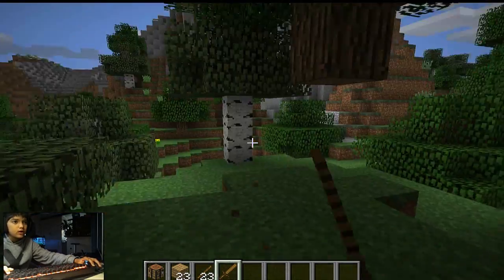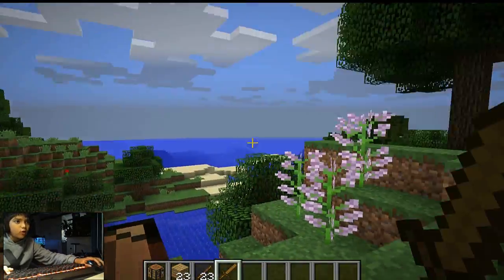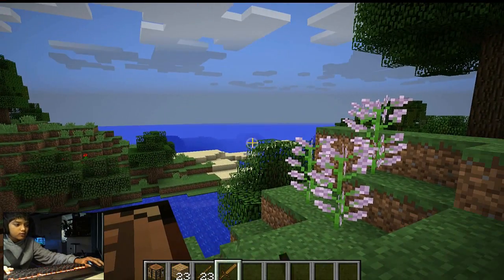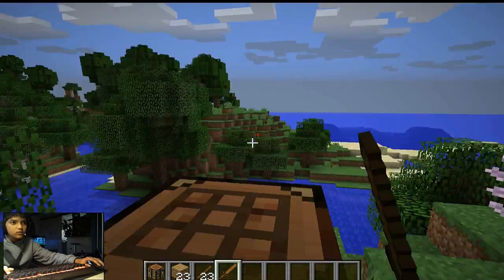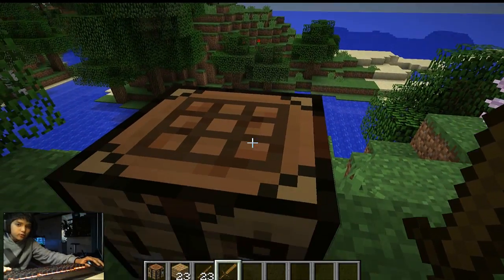The sword won't hit anything in creative mode because it's only used for hostile mobs. I'm pressing left-click to attack — this is called a sword. Now I'm going to teach you how to make an axe.